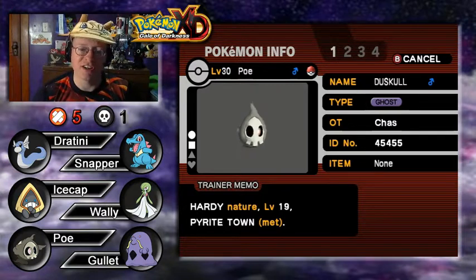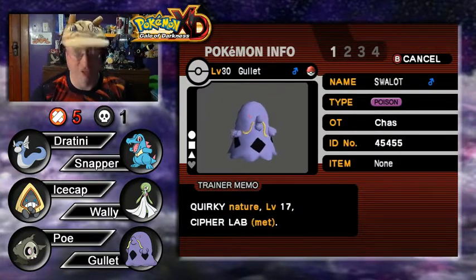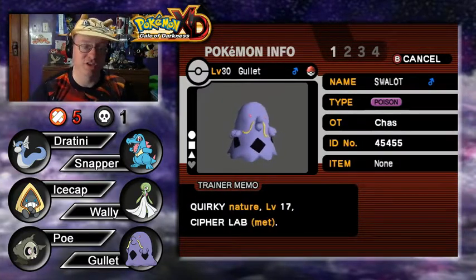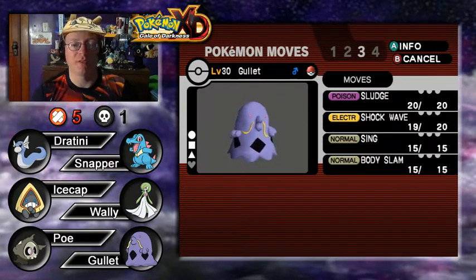Next is Poe, our Hardy Duskull at level 30. Levitate ability, immune to ground attacks. Moves: Shadow Ball, Pursuit, Confuse Ray, Helping Hand. After that we've got our thrice-knocked-out Gullit, our level 30 Swalot — a Quirky Pokemon with Liquid Ooze for the ability, and moves Sludge, Shockwave, Sing, and Body Slam.